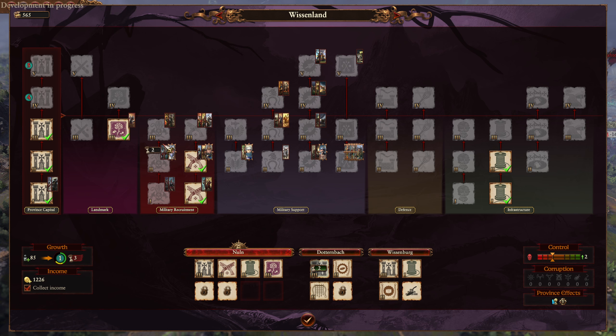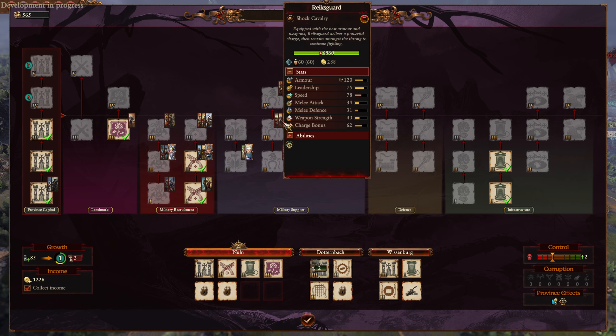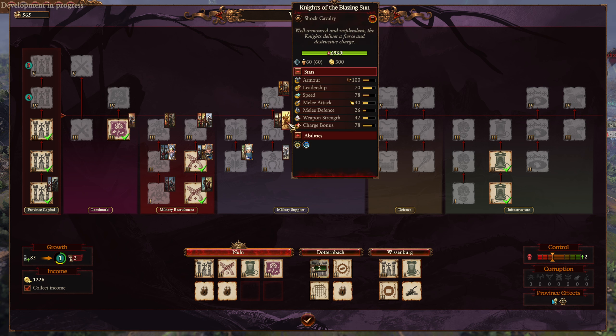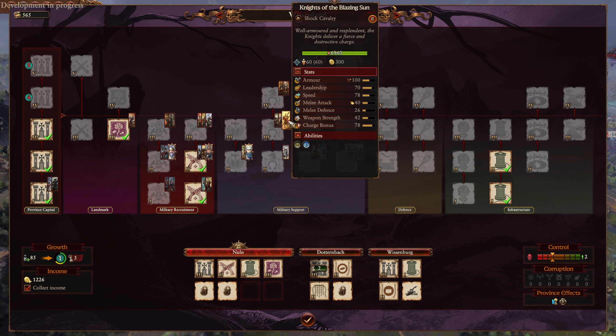I guess they wanted to make it consistent - the basic recruitment buildings always max out at three, so you can fit them into minor settlements, which I adore. The idea that you can get the elite infantry all on tier one is very, very cool. In fact, you can get a Reichsguard, Knights of the Black Rose and Knights of the Blazing Sun all at the same tier. Also we should definitely get the livery built over the Knights of the Blazing Sun.